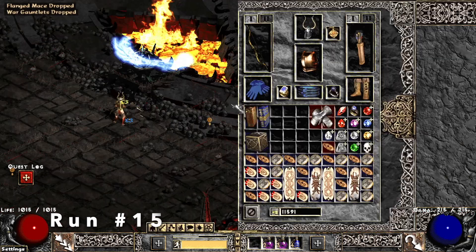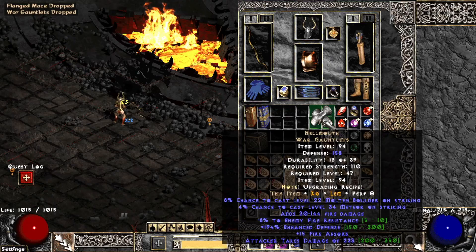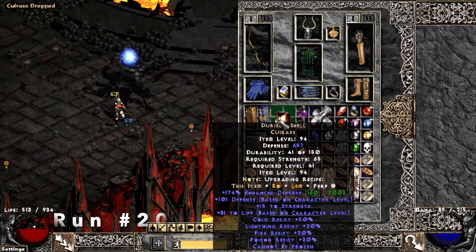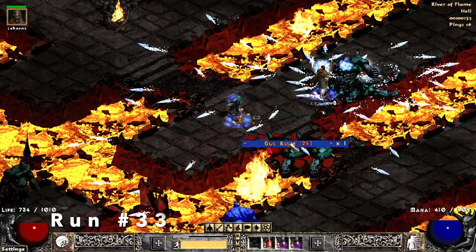Run 15, I find a unique War Gauntlets which are Hellmouth and they give negative 8% enemy fire resist. Run number twenty, I find Duriel's Shell. Run number thirty-three, I find a Gul Rune.